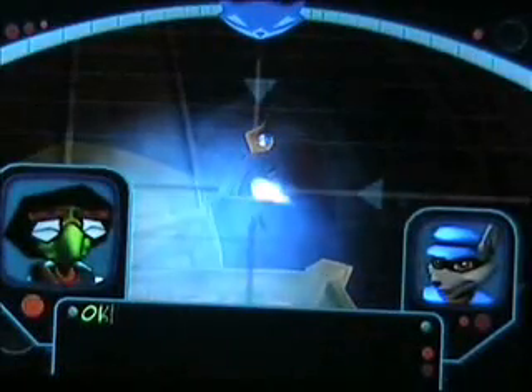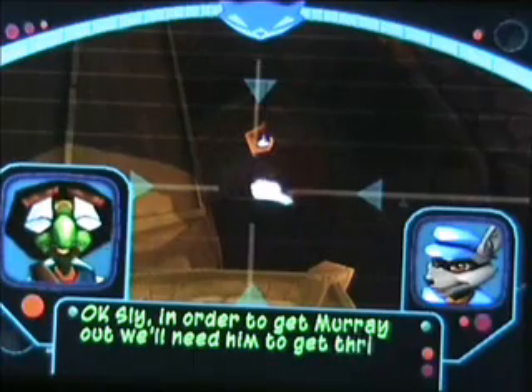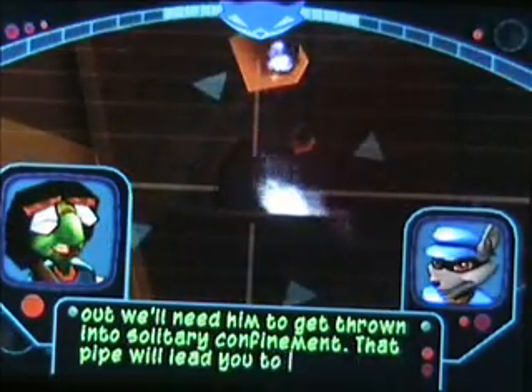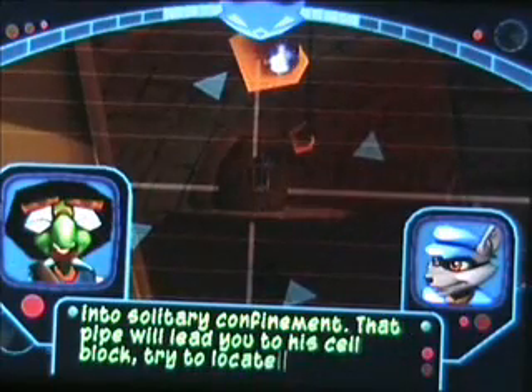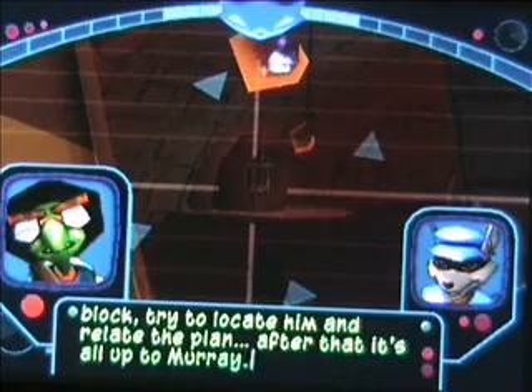Oh, look at Sly, this guy is crazy. Hurry, before they hurt you, please. Okay, Sly, in order to get Murray out, we'll need him to get thrown into solitary confinement. That pipe will lead you to a cell block. Try to locate him and relate the plan. After that, it's all up to Murray.